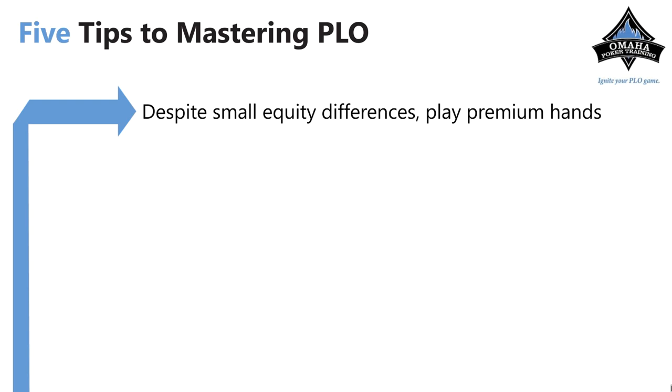The first tip is playing premium hands. You want to play premium hands that connect with the flop well and can make very strong hands. Despite the fact that if you look at an Omaha odds calculator pre-flop, premium hands are not as big of a favorite versus bad hands equity-wise compared to no-limit hold'em, you still want to be playing premium hands that hit the flop well and can make the nuts or very big hands.